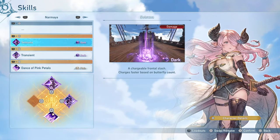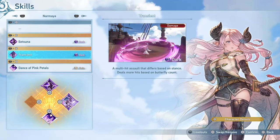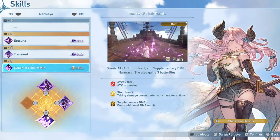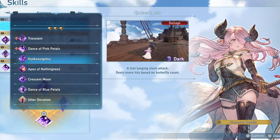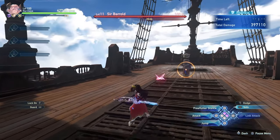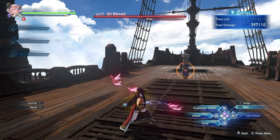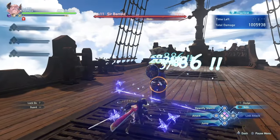In my opinion, you'll always want to have Setsuna, Transient, and Dance of Pink Petals equipped on Narmaya — Setsuna and Transient both deal tons of damage, while Dance of Pink Petals increases your damage output significantly and provides Stout Heart for durability. For the final skill slot, I like to either go with Kyoka Suigetsu for a gap closer, though Narmaya's basic attack in the pink stance acts as one anyway, or Dance of the Blue Petals for more butterflies while also increasing defense and healing, to ensure I always have butterflies for more skill damage.